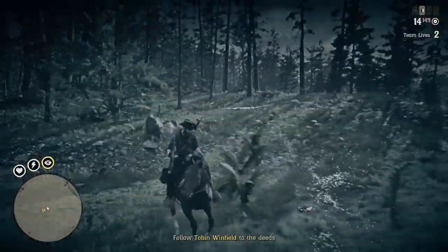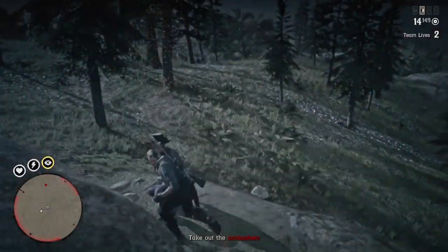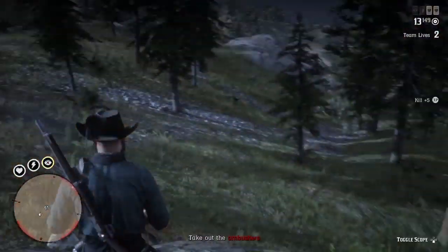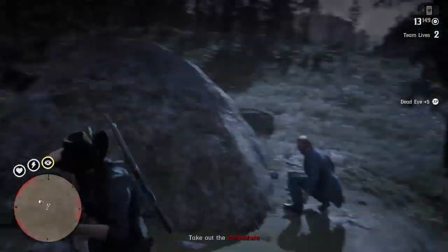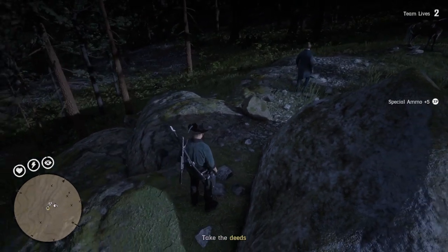As you get up to where he's hidden the deeds, another ambush will take place and the same rules apply. There's a big rock you can use for cover, and all the enemies come from all directions around you, so be wary of that. After you've taken these guys out, you can loot them if you fancy it, or you can just grab the deeds from under the rock.